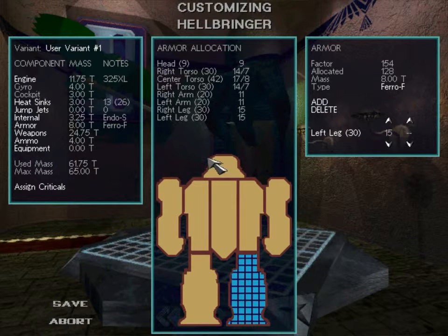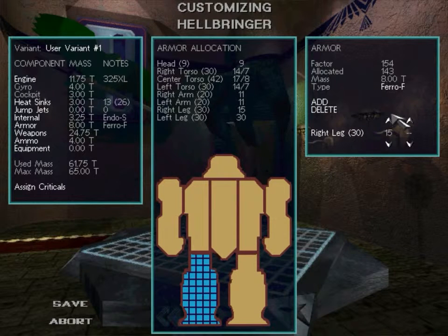Here's the left leg — it says I can have up to 30 armor points, so I'll put that up to maximum because I want my legs heavily armored. My right leg I'll also want heavily armored, so I'll increase that. Now I've run out of armor points, so I need to add some more and take that up.